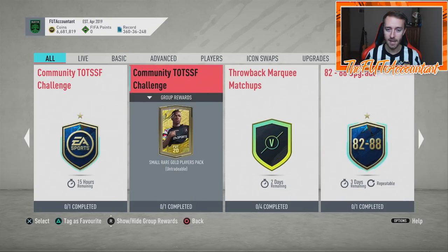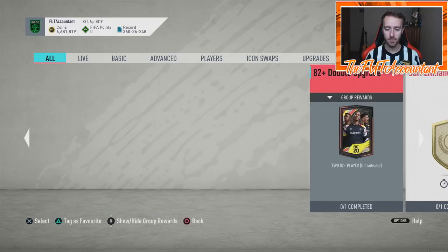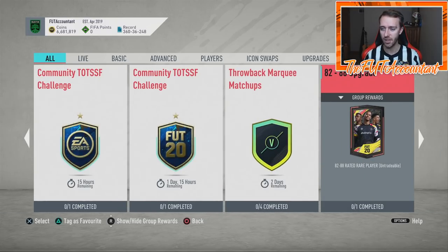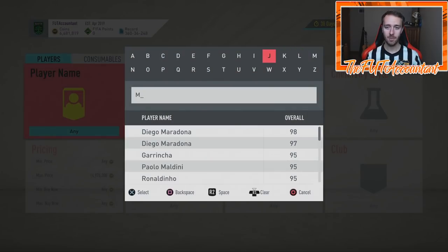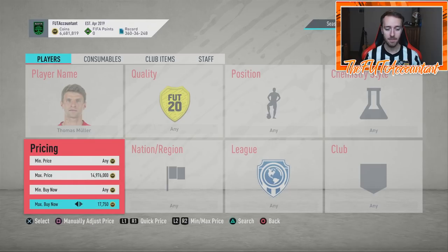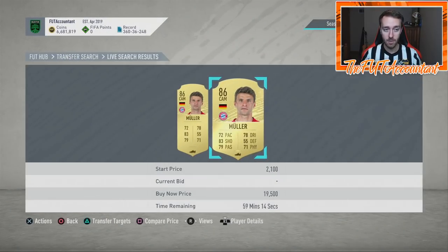A lot of times we've seen the 82-to-88 upgrade paired with another type of upgrade SBC — especially back in FIFA 19. Multiple times when that upgrade came out, EA would soon drop an icon SBC, either the baby icon or the mid icon upgrade. I'm not saying that's for sure coming, but it is in the code and I would heavily expect EA to drop more repeatable SBCs, especially before this weekend with what we think could be Premier League Team of the Season.